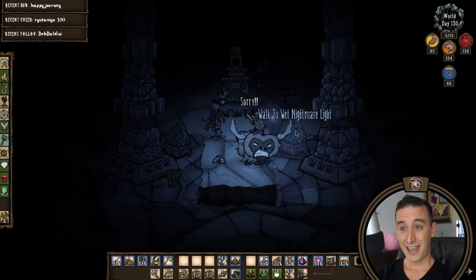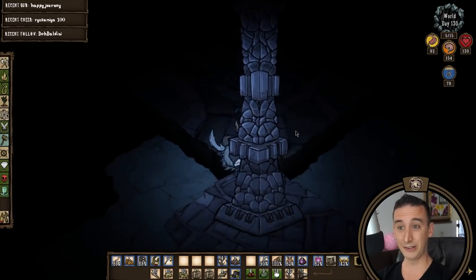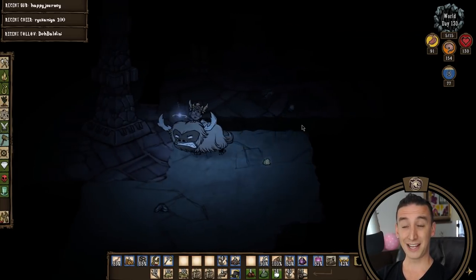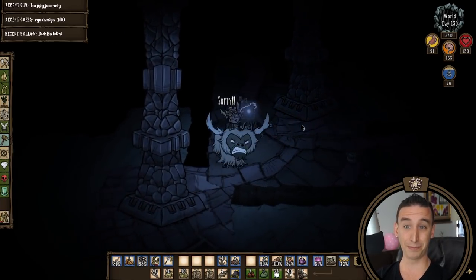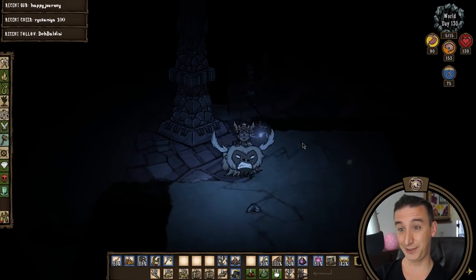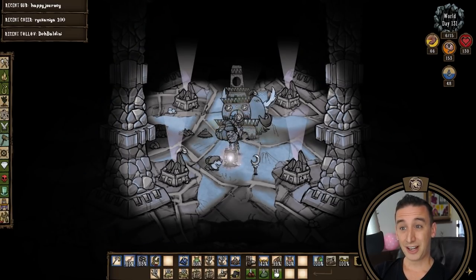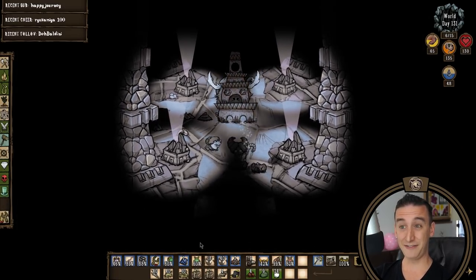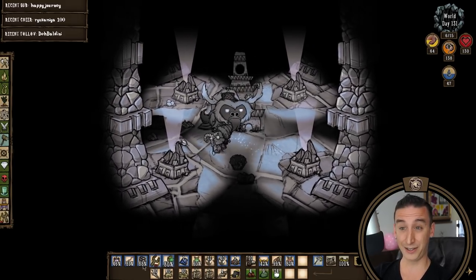So I'm heading down to the caves. I need to deconstruct my Mooncaller Staff before I go to the Archives, so I'm clearing some of the regenerated ruins. I had one proud moment where I managed to line up the attacks from two bishops at the set piece and kite them both. I always feel awful deconstructing my first Mooncaller Staff because it is usually not even close to being used up, but I need that opal for the Archives so away it goes.